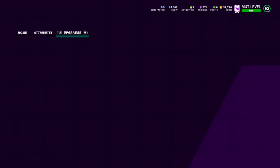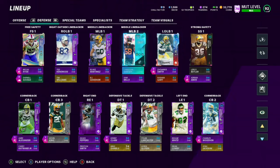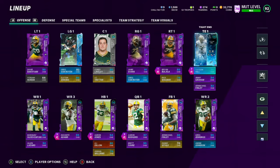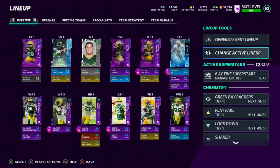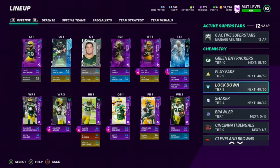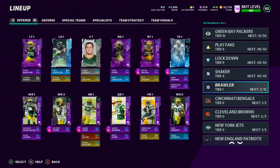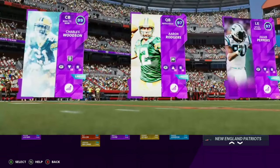For abilities, I put on Edge Threat — hands down the best ability for a pass rusher. The rest of the defense has no other new changes. On the offensive side, the only new addition is Tasem Hill. I dropped a gameplay on him a few days ago, definitely go check that out. Chemistries: 51 out of 50 Packers, 48 out of 50 play fake, 49 out of 50 lockdown, 40 out of 40 shaker, and 5 out of 15 brawler.